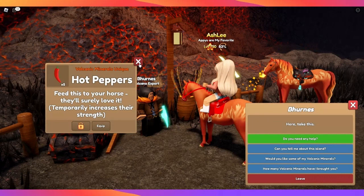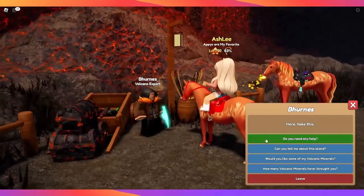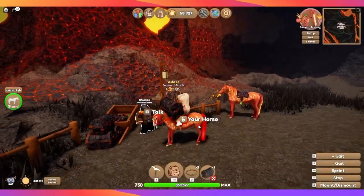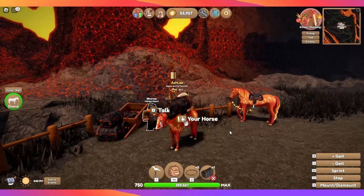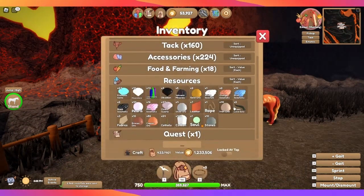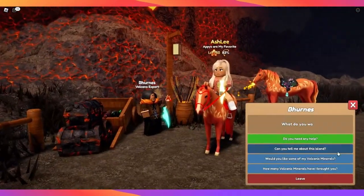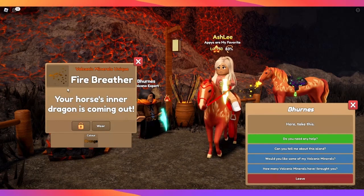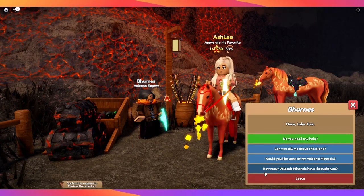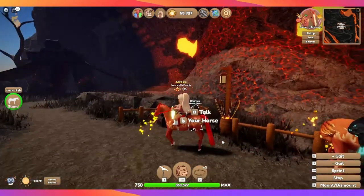He gave me hot peppers — cool. Let's do another one. Infernal treasure chest — let's open it up. Red lava eels! I have some green ones but I think I put my red ones in storage so they won't show up right here. I have five volcanic minerals left so I'm going to give those to Burns too. Oh, fire breather — nice! How cool, just like his horse. I don't have that yet, so that's really, really cool.